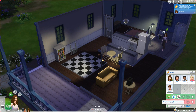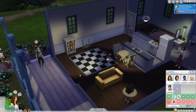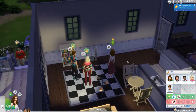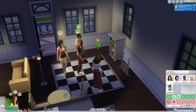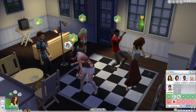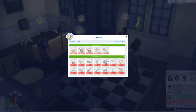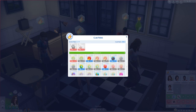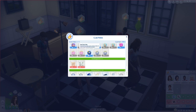Let's go ahead and start a club gathering. Starting the club gathering, we'll have everybody come over to my house and immediately start performing club activities. Now that everyone's here, we can really get the dance party going. As everyone in my club starts to dance, you'll notice that I'm getting club points. These club points can be spent on various things such as skill bonuses, social bonuses. We can even set club vibes to make sure that everyone's energized, inspired, or even sad.